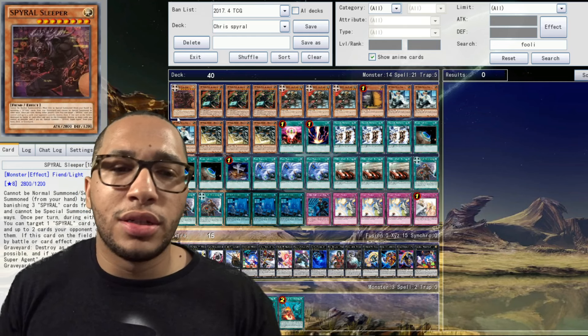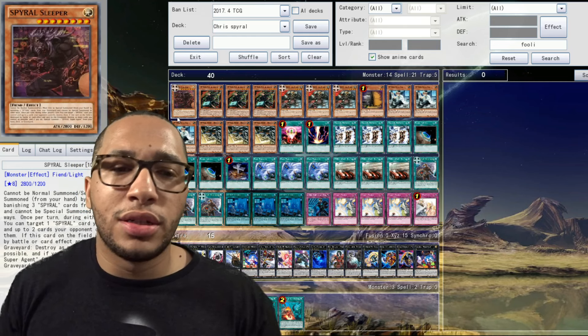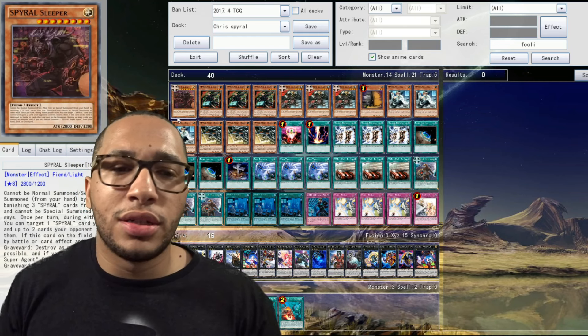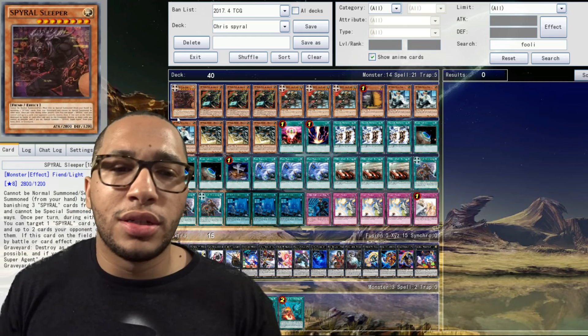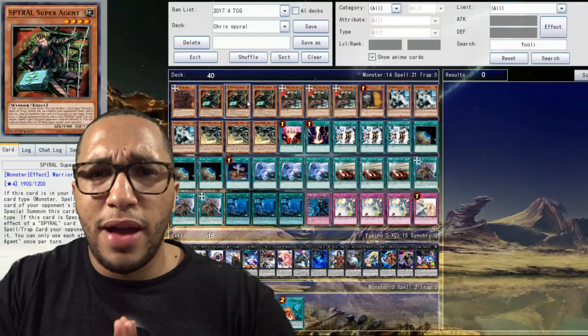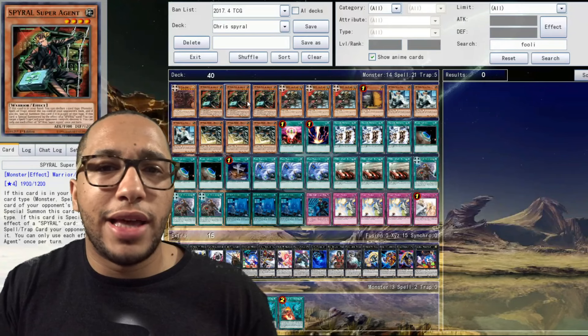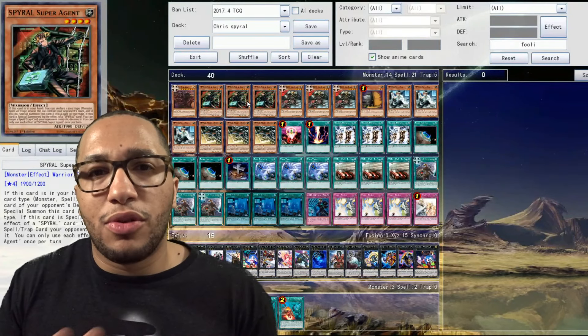Getting straight into the profile, we got the one Spyral Sleeper. Spyral Sleeper is a very solid card in the deck. You pretty much banish three Spyral cards in your graveyard, you bring them to the field. You can use this effect to pop one Spyral on your field, pop two cards on your opponent's side of the field. And if he's destroyed by battle or by card effect, you blow up your field and bring out an Agent from your hand, deck, or graveyard. Very solid card — definitely a staple as a one-off in the deck.